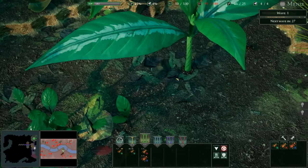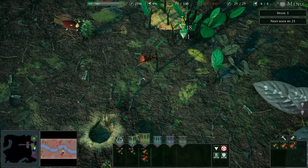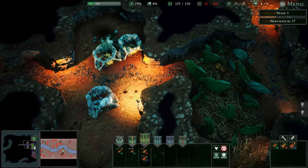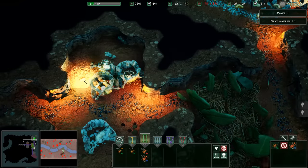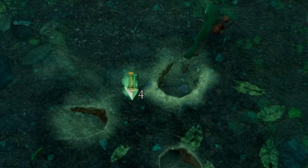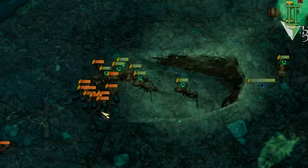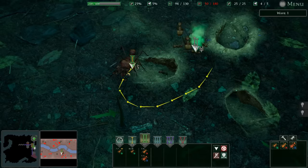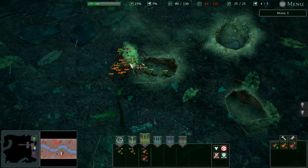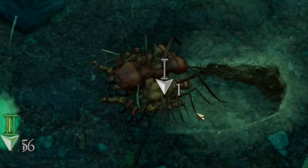We have trap jaw ants protecting some giant bushes over here. We're gonna have to expand our reach, but I don't think we're ready yet - we need a significantly bigger army. The next wave is in two seconds! Everybody back to the base. Wave one - I don't see them on the map right now. Wait, were these guys stealthy? They just came out of nowhere. We have this giant major ant - he just stunned them and taunted them to attack him. He's absolutely destroying these enemies and barely losing health.